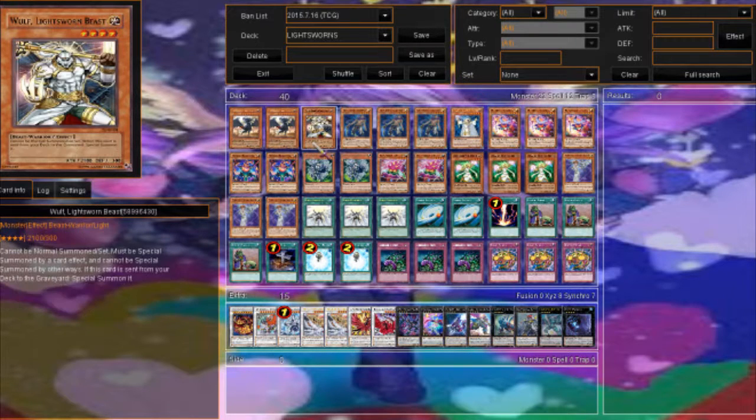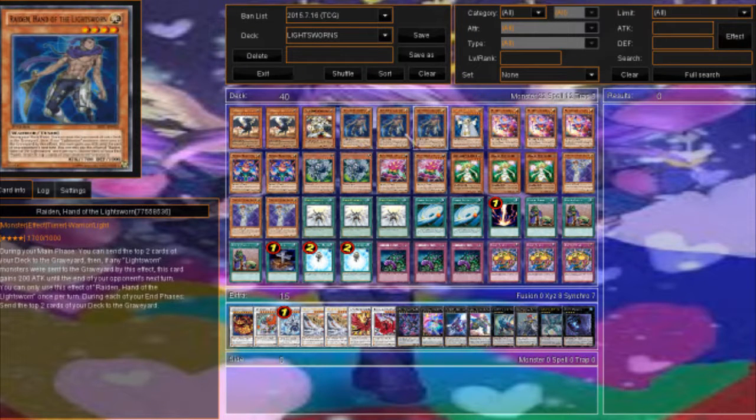Wolf is a card you'd want to mill but not necessarily want to draw. Some things to note with Lightsworns: you have to have consistency in two areas — consistency in your mills and consistency in your hand. You want to draw into the right cards. Both problems can occur depending on how you build the deck. Three Raidens — you have to run three Raidens.